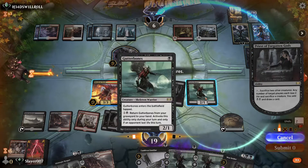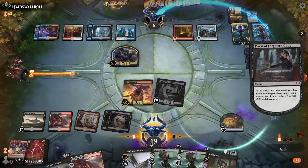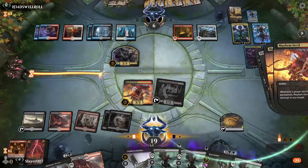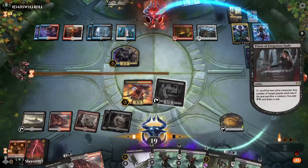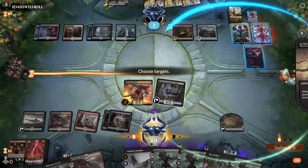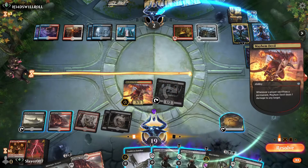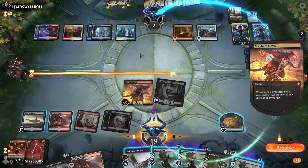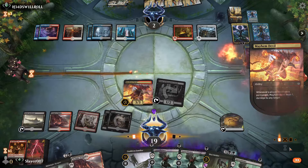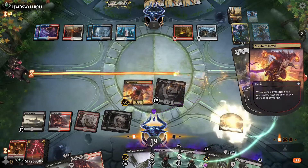We sacrifice Gutter Bones and Rix — we get two triggers from Mayhem Devil, opponent goes to four, then goes to two because of Priest of the Forgotten Gods. Our opponent has to sacrifice their creatures so they get pinged for one more, and then we sacrifice our food — that's game.